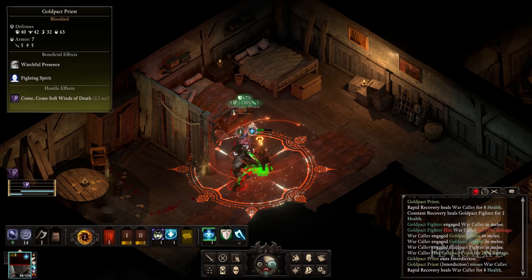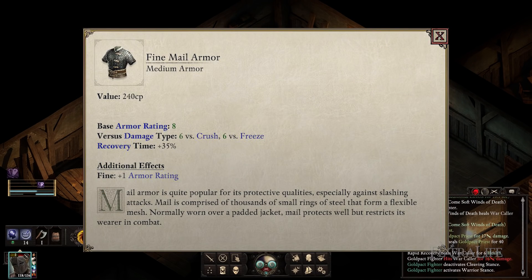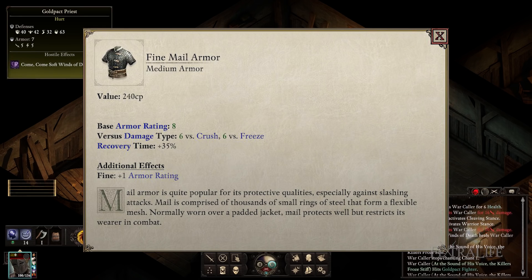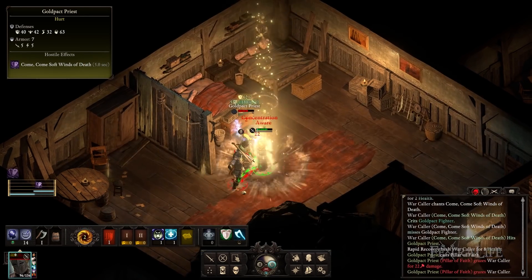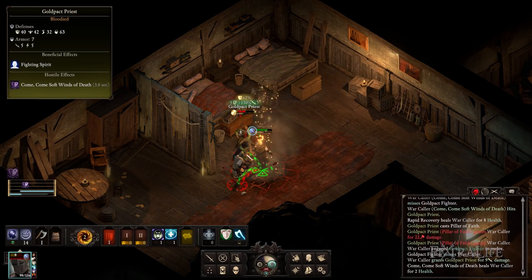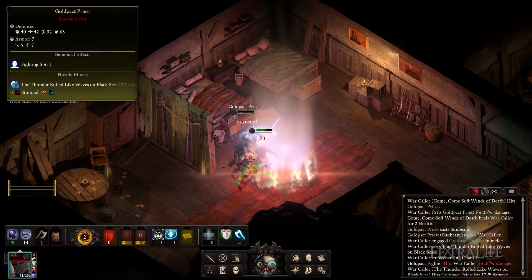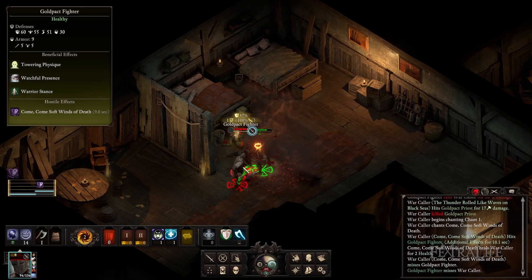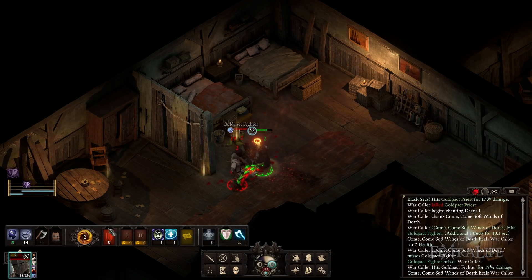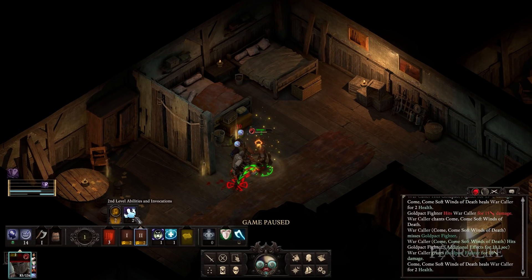If you didn't know, you gain plus 12 accuracy for single-handing without a shield. On the armor side of things, you should be wearing medium armor. You're going to be in the thick of it constantly and just a few points of armor can be the difference between living or dying. This build typically wins by outlasting enemies via healing, armor, and constant damage from chants and DoTs. There is flexibility here — you can be more of a DPS Warcaller by utilizing light armor or more of a tank if you wear heavy, and there is no proficiency for armor so you can swap them around.